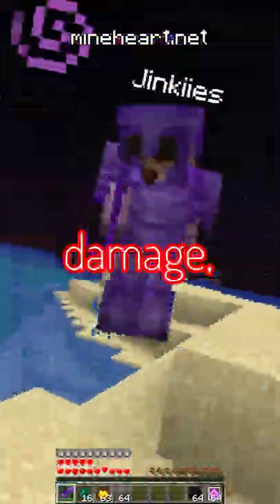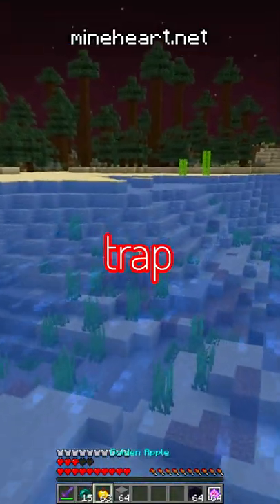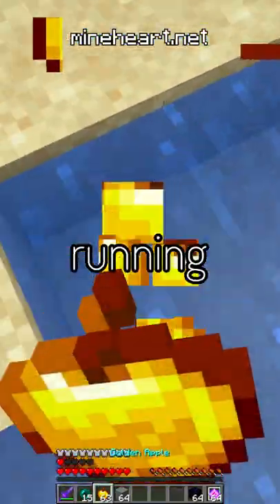I was fighting this player outside of spawn and he was doing a lot of damage, which means he is super stacked. I chucked a pearl towards my trap but I missed, so I was in deep trouble. I fought him for a second before running towards my trap.